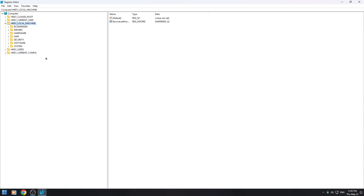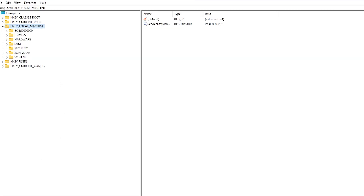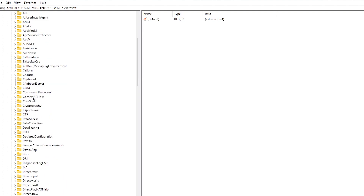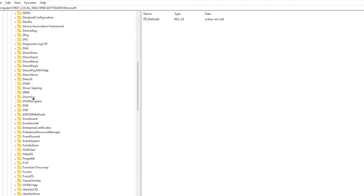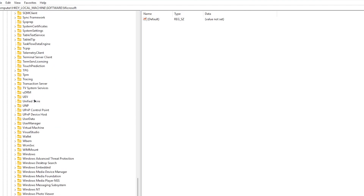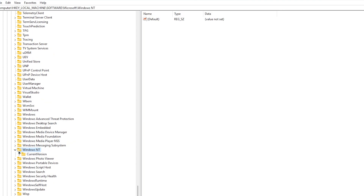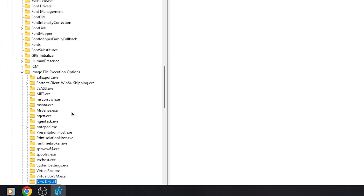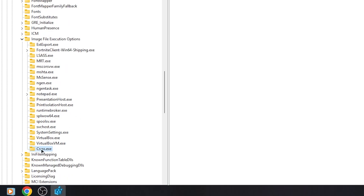Now open Registry Editor. Right-click on Image File Execution Options, then click on Key. Type CSRSS.exe, then create a key and type perf options.